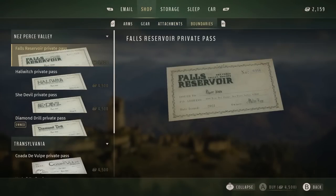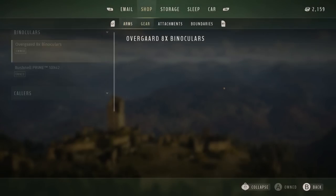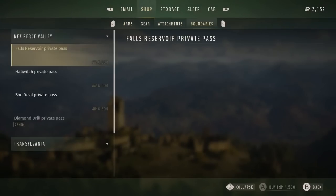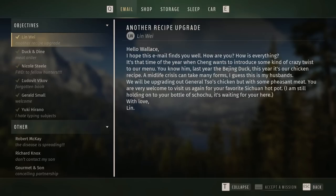They briefly clicked on something called Boundaries, which shows Passes. I'm going to assume these are passes to specific parts of the map — it definitely looks like it. We see one that says Falls Reservoir Private Pass, Halliewitch Private Pass, and She-Devil Private Pass, with a little bit of writing on each. It looks like these are passes to hunt in locked locations or something along those lines, though since they didn't say too much about it, it's hard to be certain.